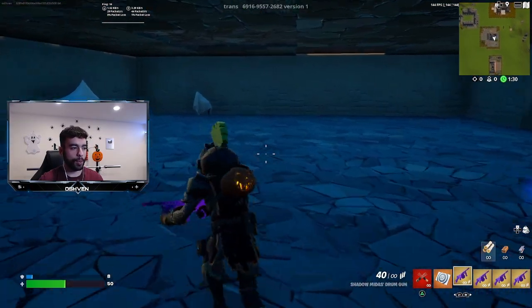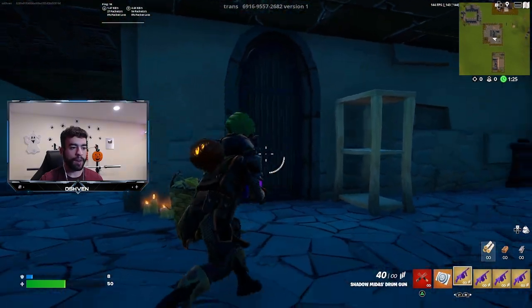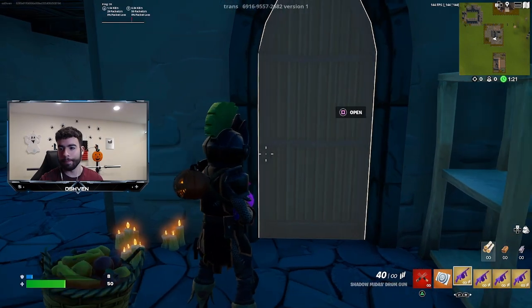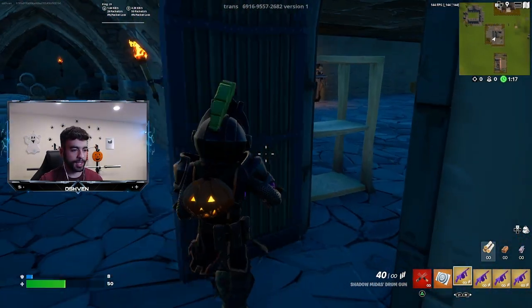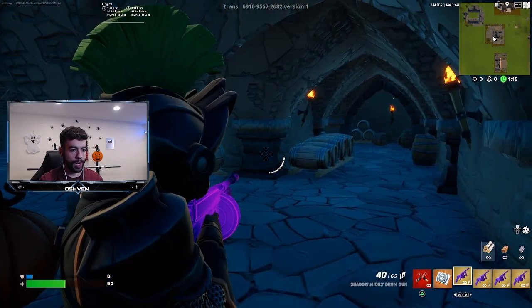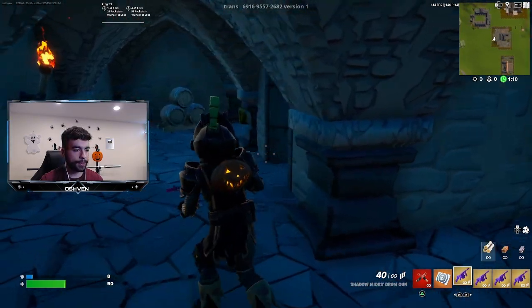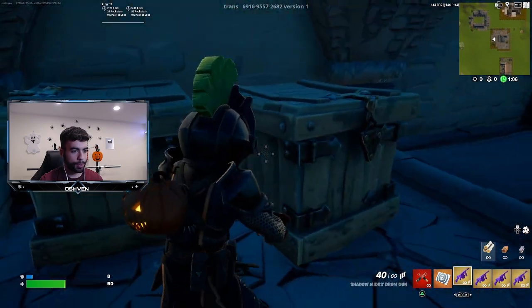Most importantly, what we gotta do is find where to use this secret key card. Obviously the boss was blocking this door, so we're going through the door. We're going through - and as you guys can see, I'm going to shut the door. We are now in another dungeon. All I know is we have to find a secret dungeon room, which should be around here.